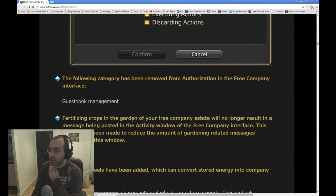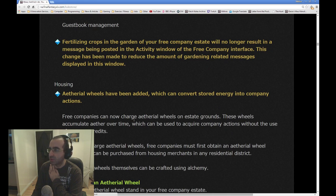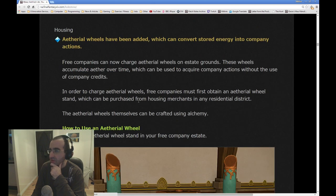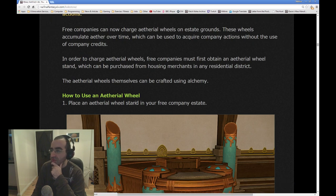Just more new settings for it. Following categories have been removed from the authorization in the free company interface — guest book management. Fertilizing crops in the garden of your free company estate will no longer result in a message being posted in the activity window of the free company interface. This change has been made to reduce the amount of gardening related messages displayed in the window. Ethereal wheels have been added, which can convert stored energy into company actions. Free companies can now charge ethereal wheels in estate grounds. These wheels accumulate Aetheryte over time, which can be used to acquire company actions without the use of company credits. It's just an alternative — maybe the company credits will be used for something else.